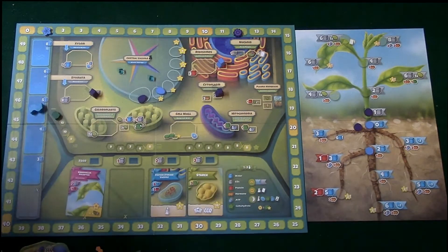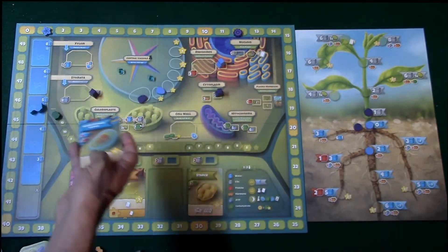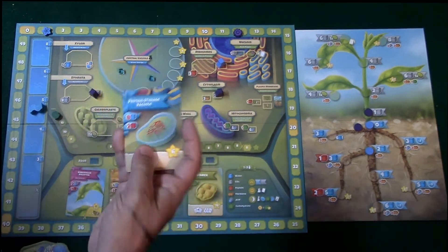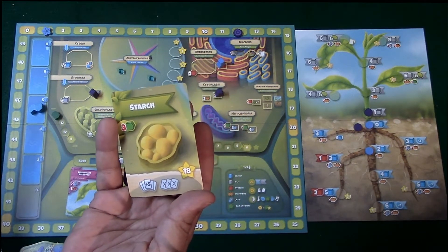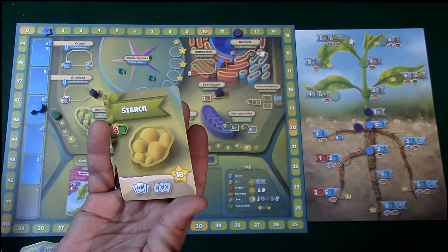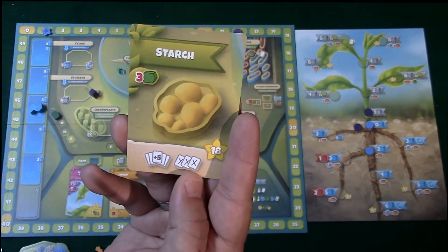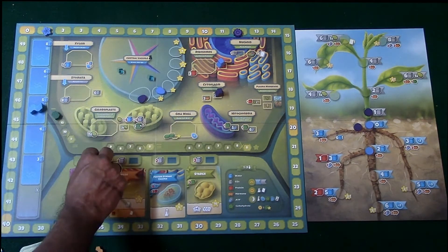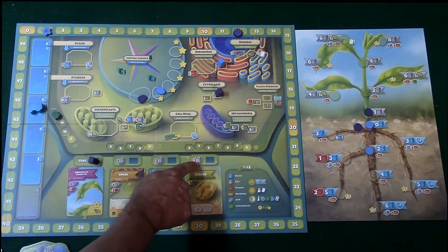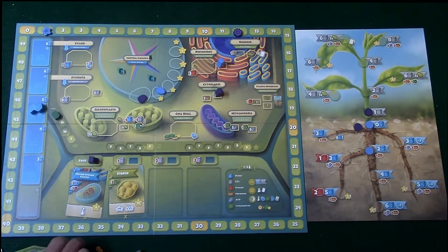Each card also has points you'll move up on the track. The protein storage vacuole card allows you to take any one of your previously placed markers off the board and replace it again without giving back any resources — essentially getting an extra turn. Starch cards allow you to immediately draw the indicated number of cell component cards from the deck, then discard the indicated number. The card shows how many you gain, how many you discard, the cost, and how many points it's worth. Placing a marker there costs nothing at first, but subsequent placements cost one, then two, then three CO2s. Cards taken off the board get moved down and the board is replenished. You can also regain the first player marker by going to the nucleus section.